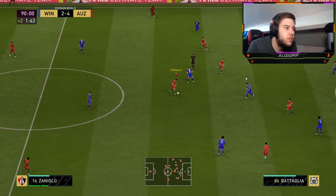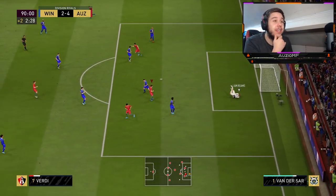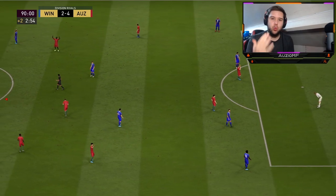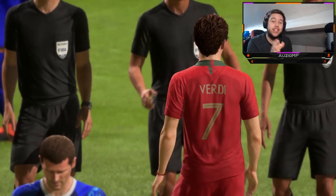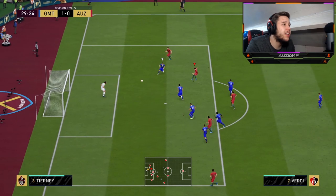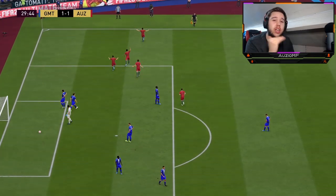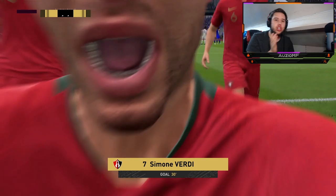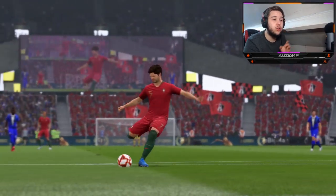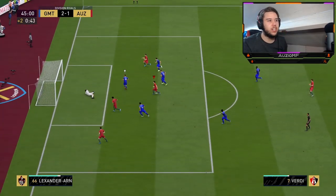Hands up for that. Little one-two — beautiful. Amazing tackle from the defender but look at the Politano and Verdi link-up — unbelievable. That little drag back while passing gave me the passing option. I love these two up front. Beautiful — can I get a power shot with that weaker foot? An unbelievable finish — that little touch and turn is crazy. He's so good at it.